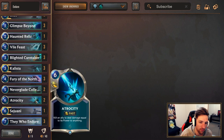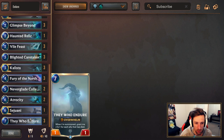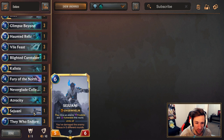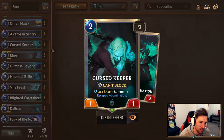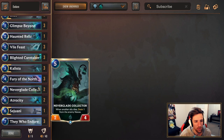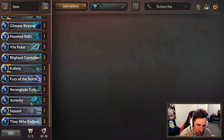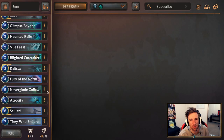Going down the list, we have 2 Atrocities as a game finisher, which can sometimes not necessarily be used on Endure. You can sometimes get enough face damage to use it on Callista or even Sejuani. Even sometimes the Cursed Keeper's unit that comes back. 2 Nethergate Collectors — when another ally dies, drain 1 from the enemy Nexus. This is a very good staple card for this list, especially since we have so much token generation. You can sometimes use Nethergate Collector as an alternate win condition. The amount of alternate win conditions in this deck is actually quite insane.